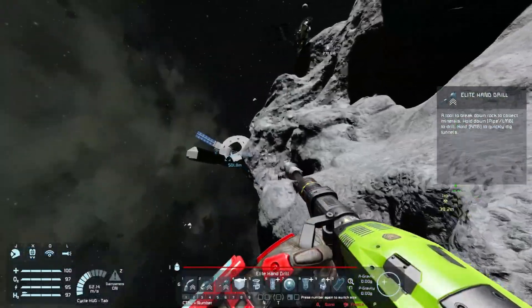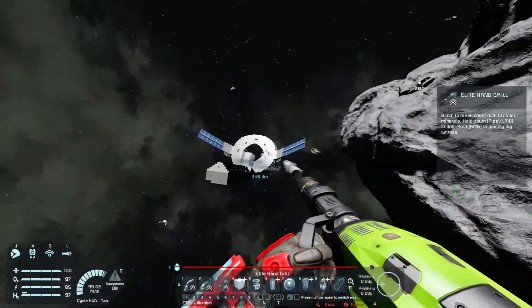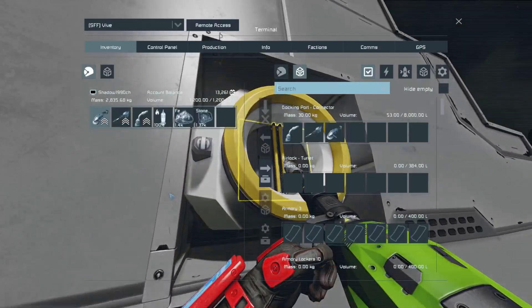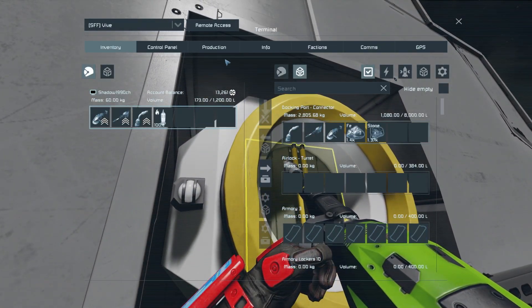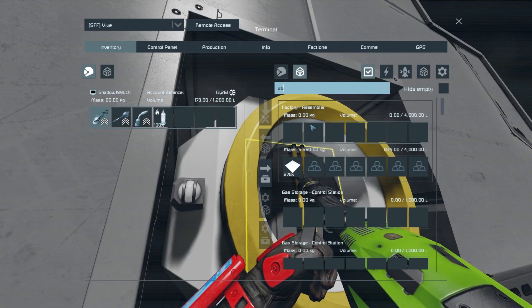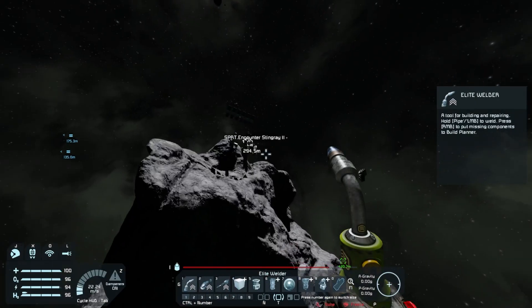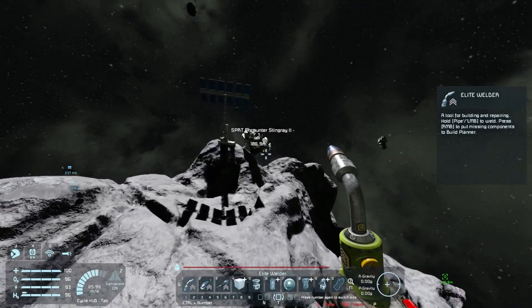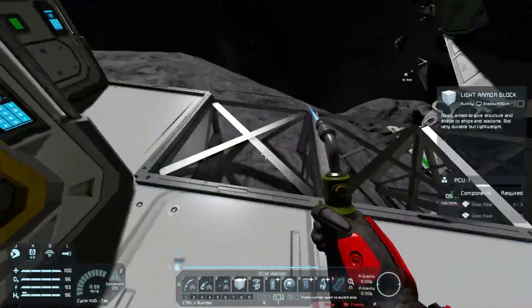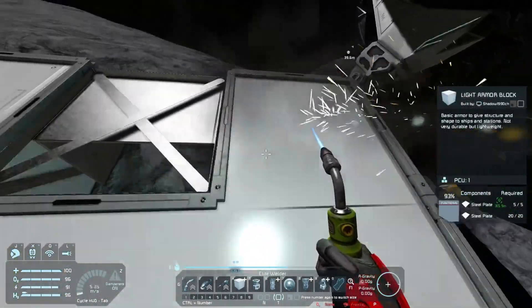Okay, that iron deposit is not that deep, but it should be more than enough for our purposes. There we go, we just made some plates - we can start out with that and start building the plan right here, so let's just weld this part here.